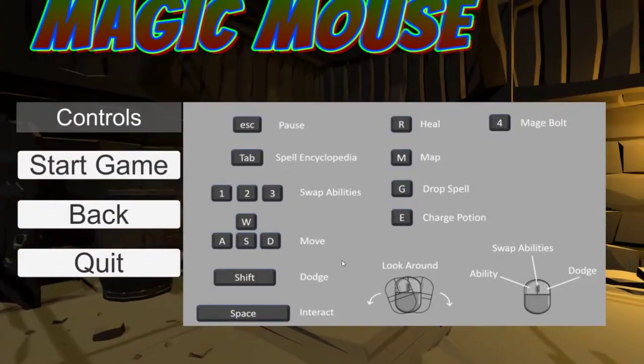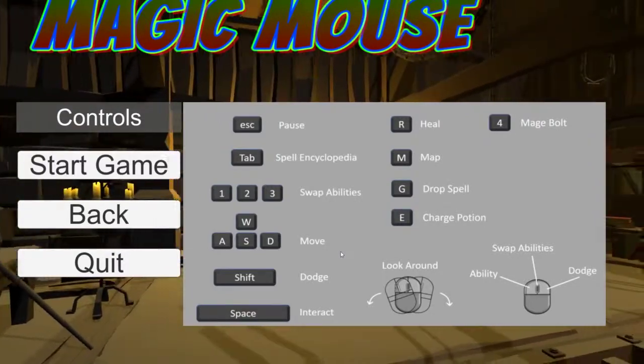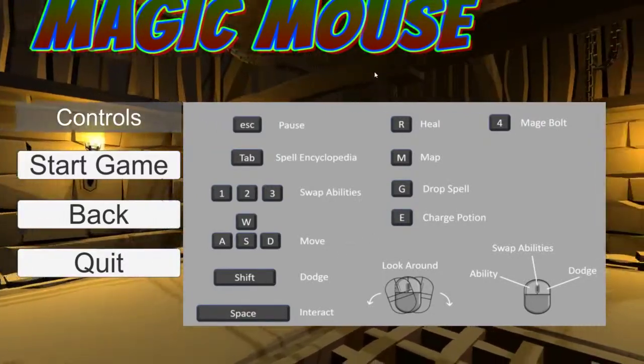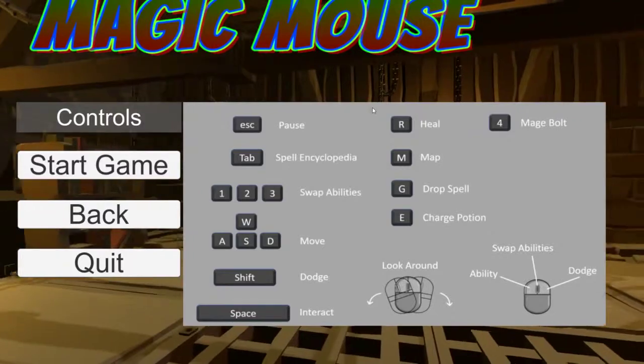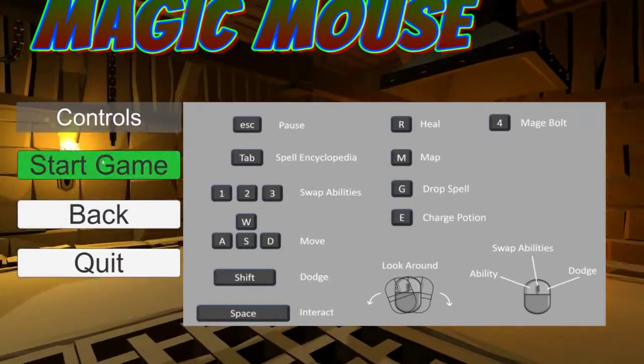So I was looking at these controls and I got a little bit overwhelmed, I'm not going to lie, but at least when the game starts it has a tutorial. And that's kind of how I learned the controls, so don't worry too much about trying to figure out what all this means before the game starts.